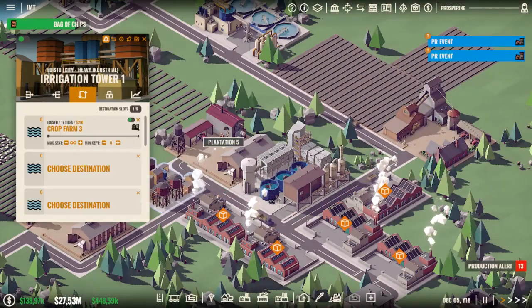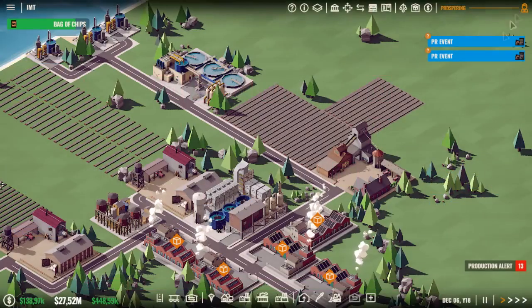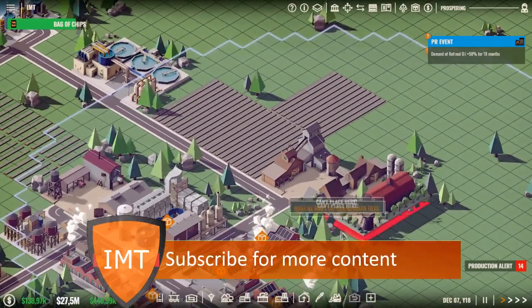The irrigation tower — that will be an interesting idea. The crop farm, yeah. Then we need also an orchard, which will make the olive oil.